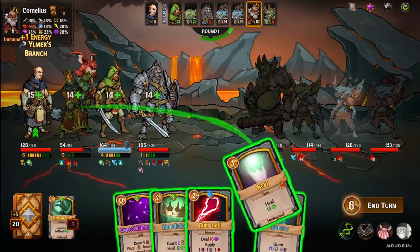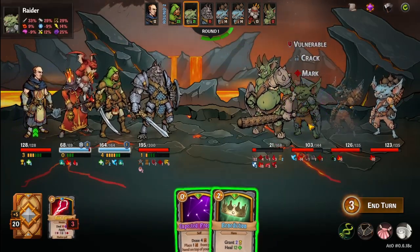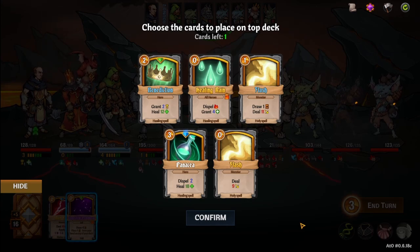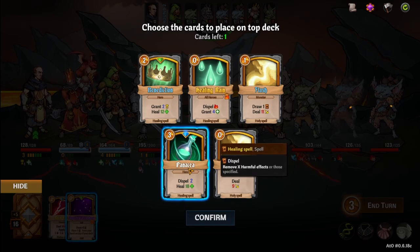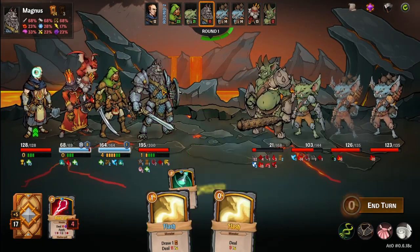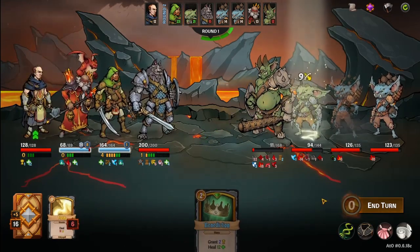We're pretty full now healing-wise, so let's hit this guy. Getting debuffs on him isn't great because we only get one turn before he does, so let's draw some cards. What do I want to put back on top? Flash — we're going to cast panacea, get one mana back, let's get benediction back so we can take it next turn. Healing rain, then panacea. I was hoping to dispel the slow but he had too many things on him. We draw the benediction back. Do they have any healers I wonder?